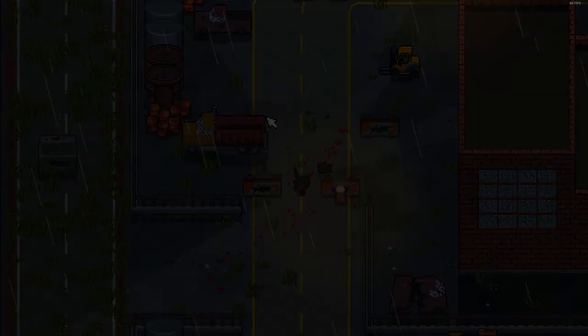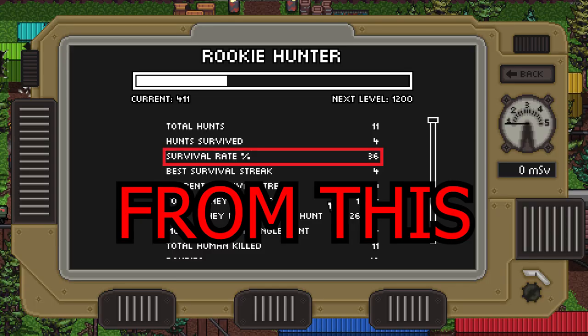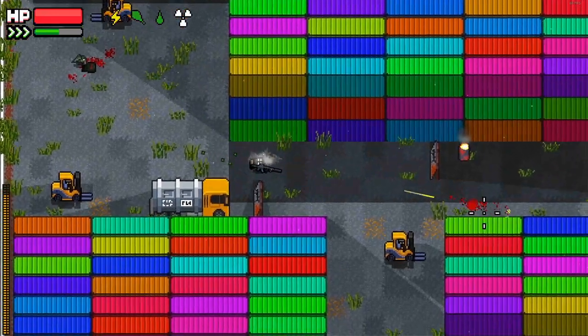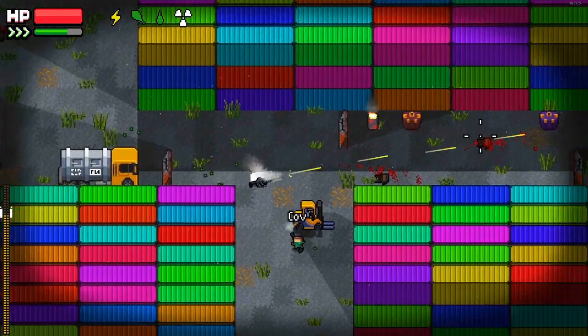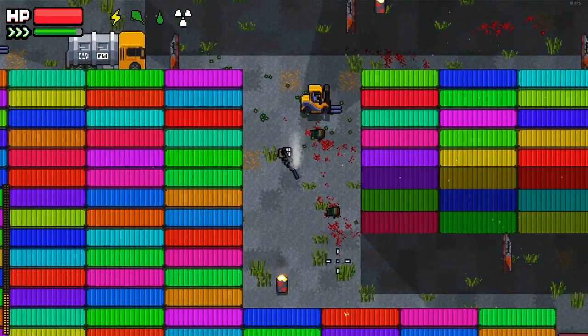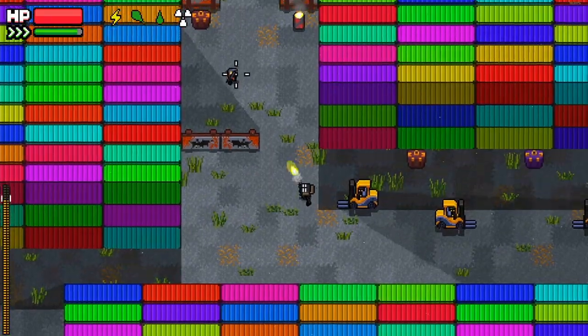Are you struggling with combat in Zero Receiver? Having a hard time surviving raids? Today I'm going to be teaching you how to make combat in Zero Receiver insanely easy and boost your survival rate by 50%. Zero Receiver has a fun, engaging combat system that is both very fast and very lethal. One wrong move could lead to death at any moment, which means you must keep a high level of awareness at all times in raid.